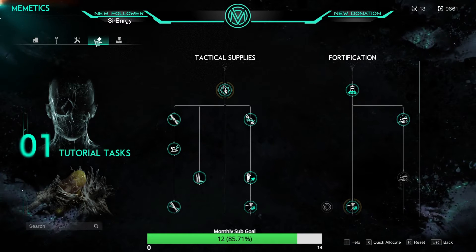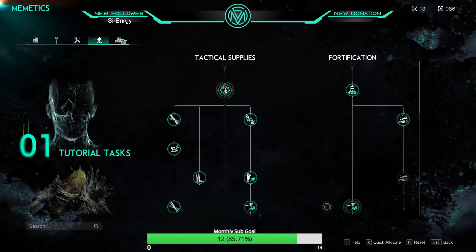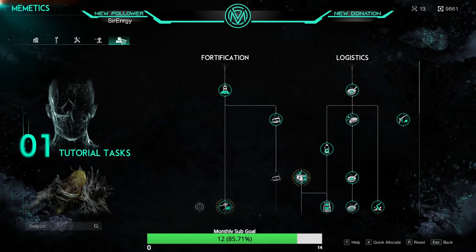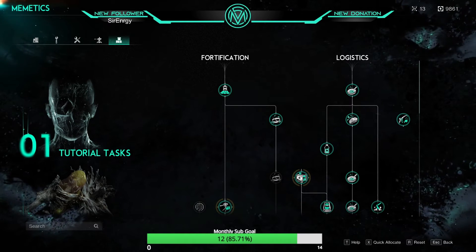Fortification — well, it's self-explanatory. It unlocks defenses and traps. Logistics — unlocks cooking, fishing, solar, and my all-time favorite, farming.